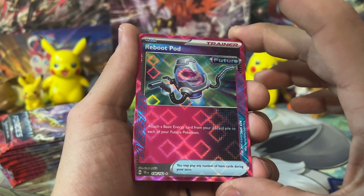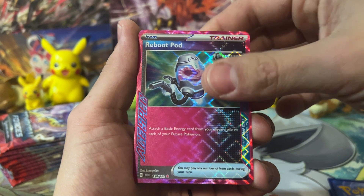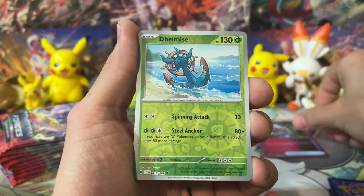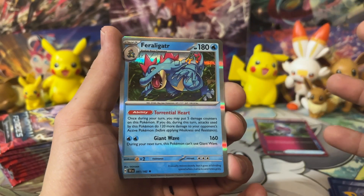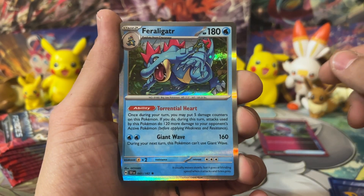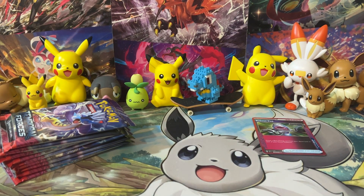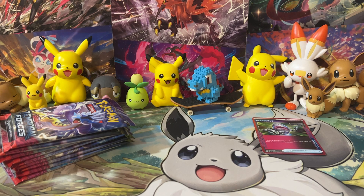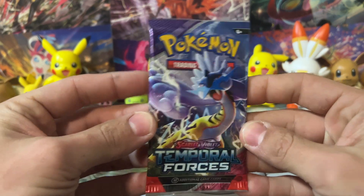Reboot Pod: attach a basic energy card from your discard pile to each of your Future Pokémon. You could use that with some Iron Hands action, maybe get a little amp going. And we got a Feraligatr! Feraligatr with Torrential Heart. I'm still going to build a deck with Feraligatr - I'm going to build a Feraligatr deck and play it at my locals and just try and have some fun with it.